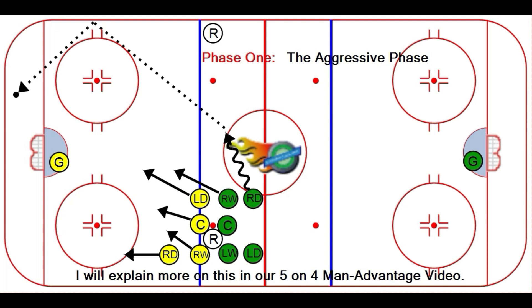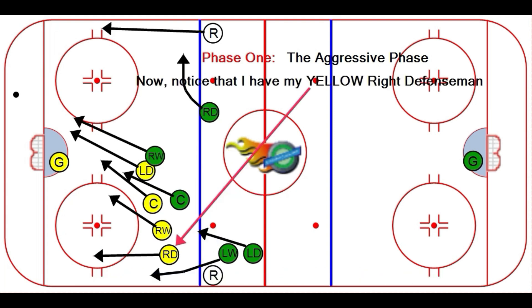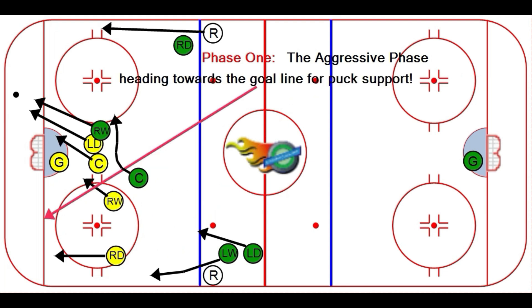Regroup. I will explain more on this in our five-on-four man advantage video. So now it becomes a foot race. First one to the puck wins. Notice I have my yellow right defenseman heading towards the goal line for puck support.